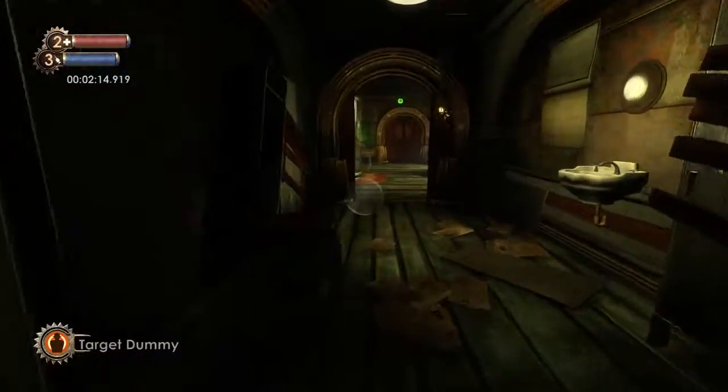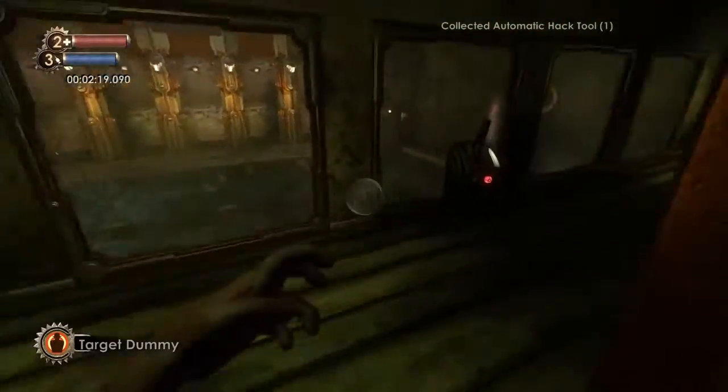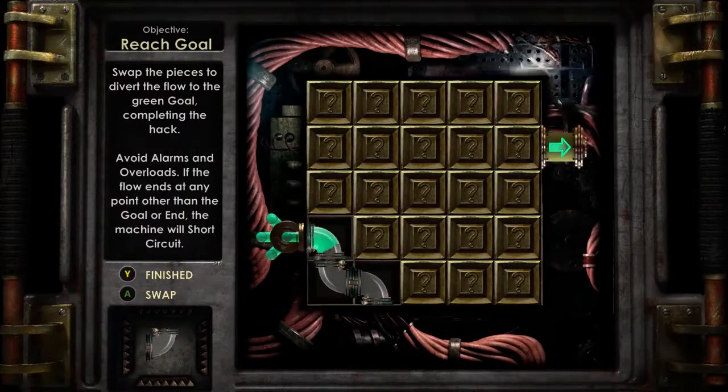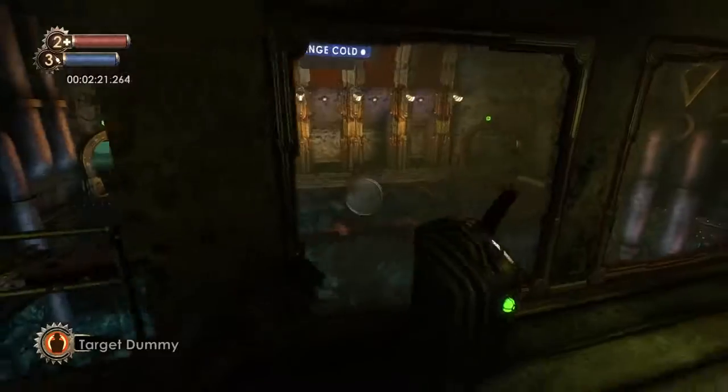Now that we've got that, we're going to go craft the automatic hack tool — really simple. Then we're going to open up the door. Big Daddy's going to run here and we're going to kill the Big Daddy, then rescue the little sister. I accidentally messed up right here with the timing. Don't do that.